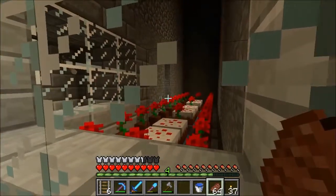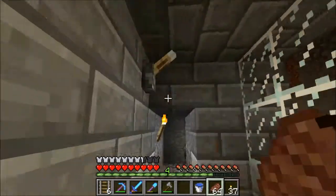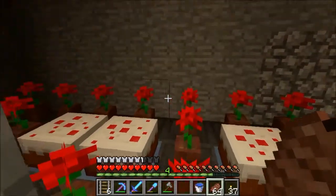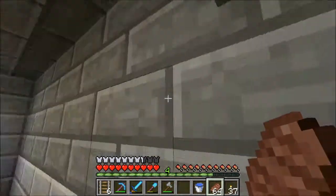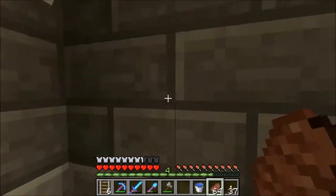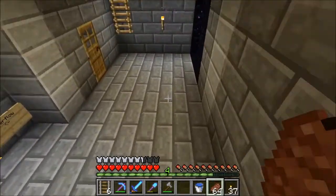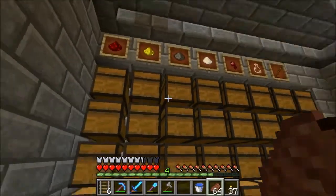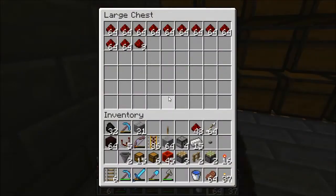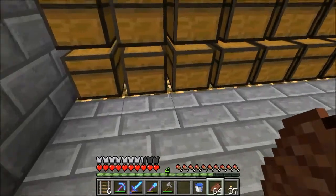We're back in the basement of the witch farm cellar and you can see I've been doing some work — looks a lot different, doesn't it. I tidied up, made a little observation platform up here, and you can see a hole over there you can get to this way if we need to do maintenance. It's pretty simple — some sticky pistons and a lever.